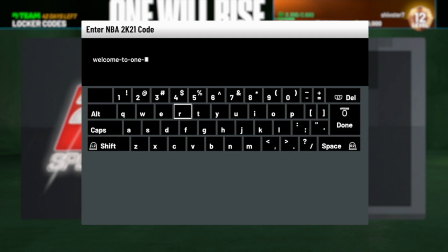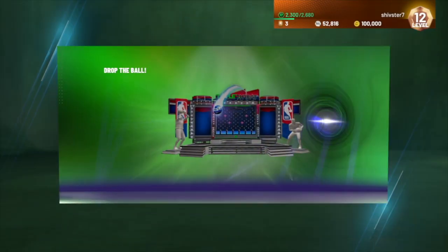You can always make a lot just from locker codes. If I summed up everything I made from locker codes last year, it's at least a couple hundred thousand MT, maybe a hundred tokens or more. So here's that locker code: 'Welcome to One Will Rise' — the name of our first season in 2K21. Go ahead and put that locker code in.